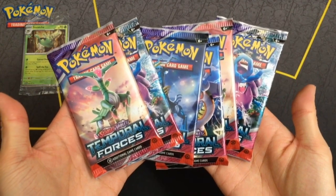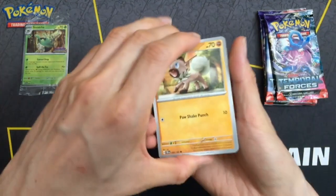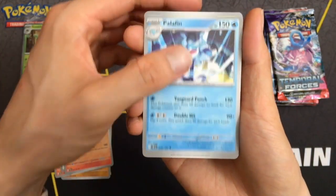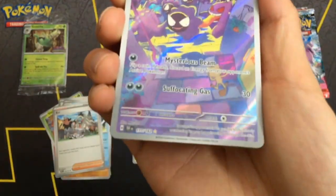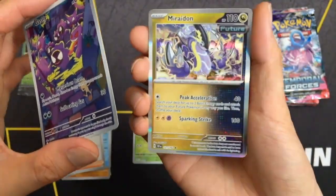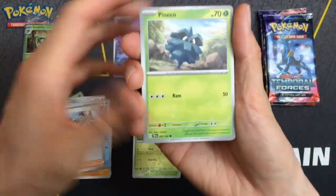Got six Temporal Forces booster packs. Starting with the first pack here. Starting with Rockruff. Whoa, look at that — starting off with an Illustration Rare of Eric Gasly. That's awesome. Followed up by a Mariodon Rare. That's a great start. Hope it won't be the last.